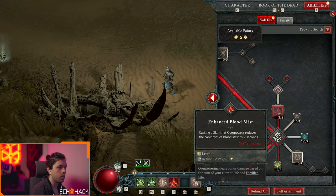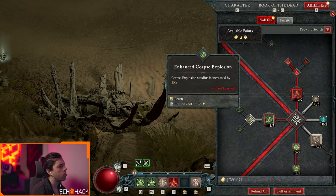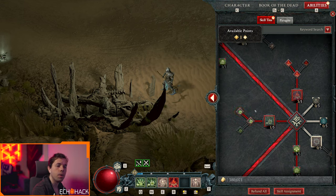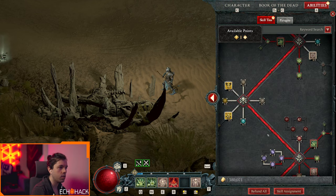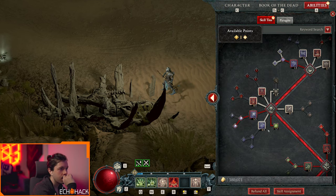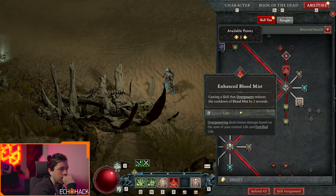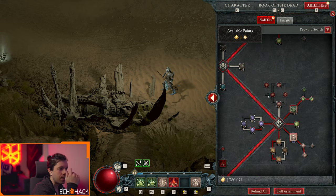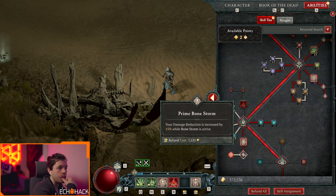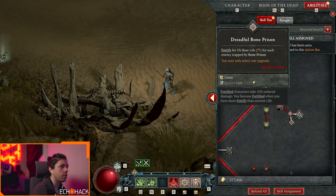Got an idea — let's do this. No sever, no corpse explosion. Maybe I keep corpse explosion. Or maybe I do what I said before and just automatically explode the corpses with blood mist — that keeps me alive longer. And then I only have one point, so let's get rid of bone storm and go bone prison for fortify.